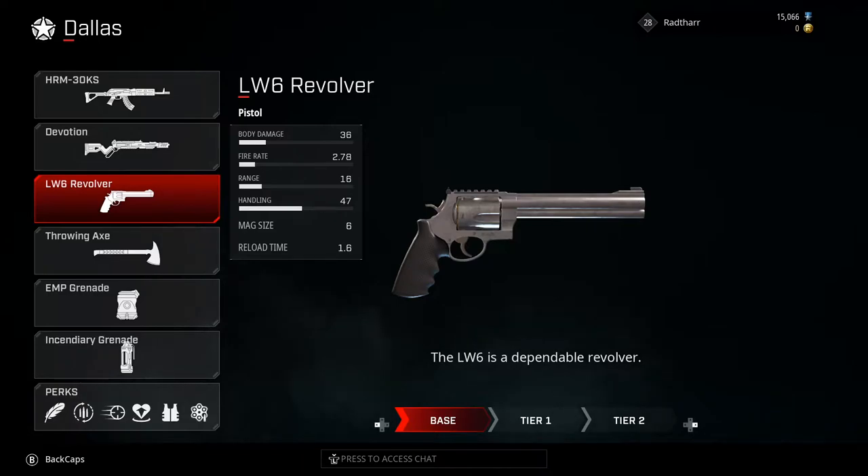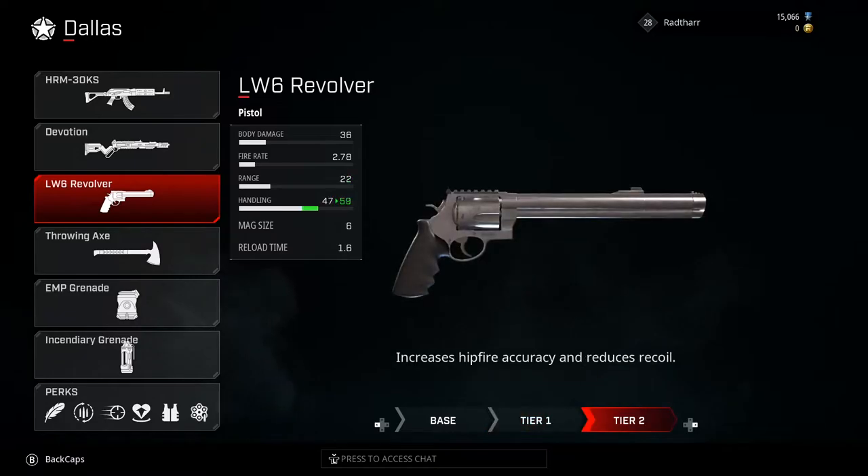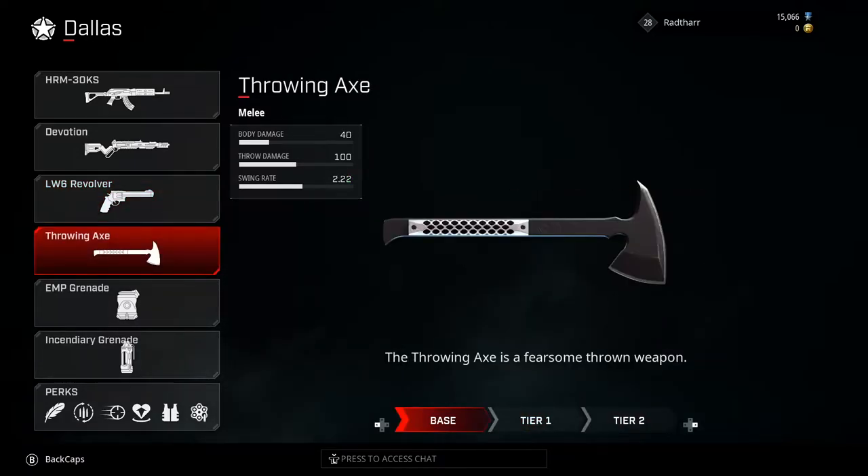As for his pistol, he has the LW6 revolver, which I personally think is the worst pistol in the game — I don't even bother upgrading it. The upgrades are increased damage, then increased hip fire accuracy and reduced recoil. His melee weapon is the throwing axe, a fearsome thrown weapon. I don't really like the melee weapons in this game, but it can be effective in certain playstyles.